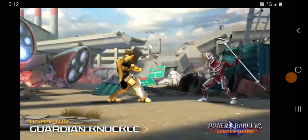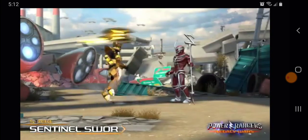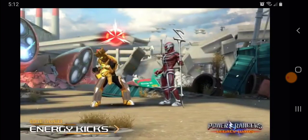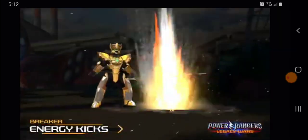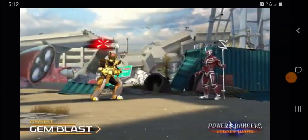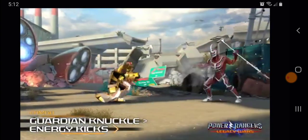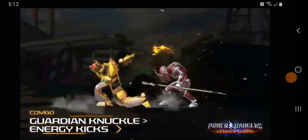The shield causing a punch is nice — Guardian Knuckle. Sentinel Sword looking good, so he has a shield and Sentinel Sword is a strike. Made it look like a breaker. Energy Kick is a breaker, so that's nice. Energy Sword is nice and Gem Blast is decent. Guardian Knuckle is really good because it sets up stagger, which lets you do combos into your energy kicks.